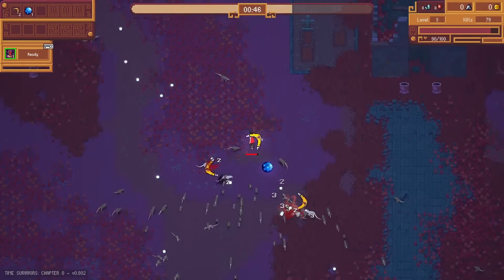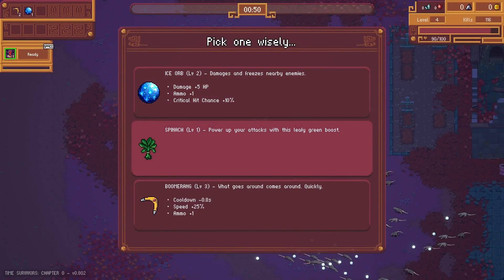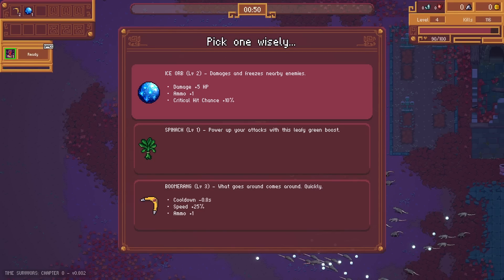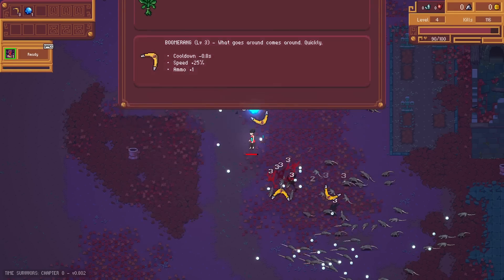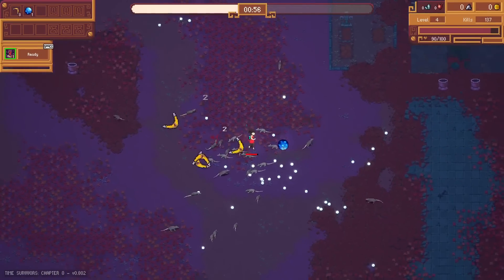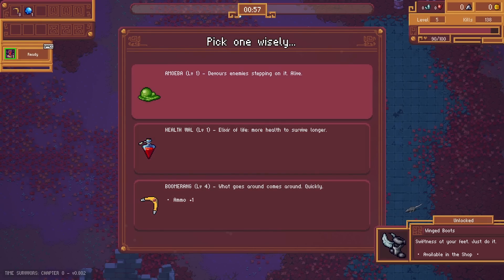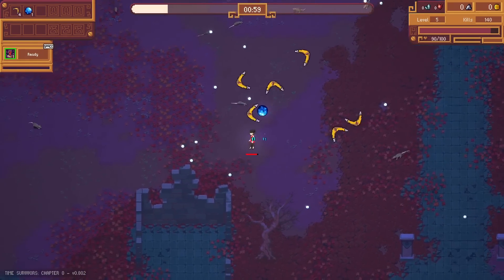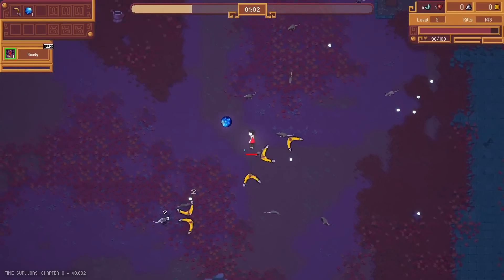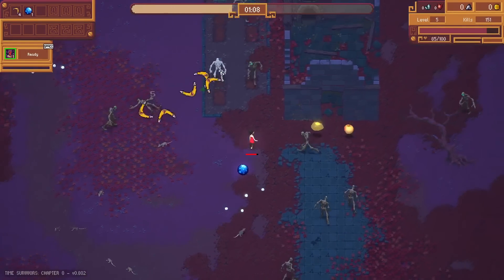Ice orb damages and freezes nearby enemies. Amoeba devours enemies stepping on it. Shield — hurt less, more hurt back. Let's go with ice orb. It just travels around me. Damage plus five, ammo plus one, critical hit chance plus ten. I like the idea of ammo plus one — more speed and lower cooldown seems like a lot more boomerang per boomerang. Unlocked wing boots, available at the shop. Maximum boomerang.